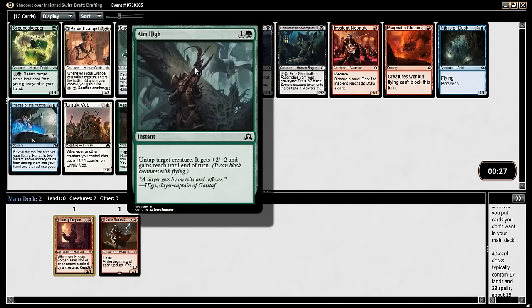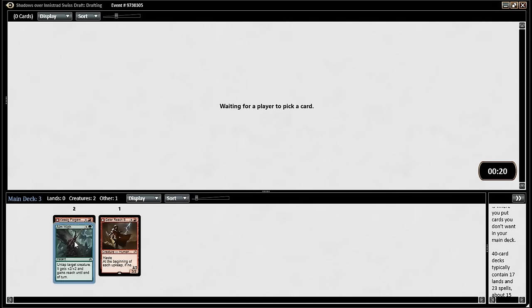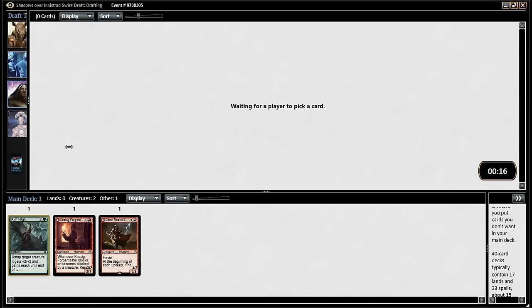I'd rather take Aim High honestly — it's just a good combat trick. Yeah it is. I think I want Aim High. I think we can get it. Just do the werewolf thing. Yeah, well the Howlpack Surgeon might bite us in the ass. That's funny.